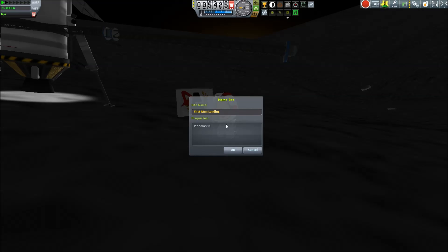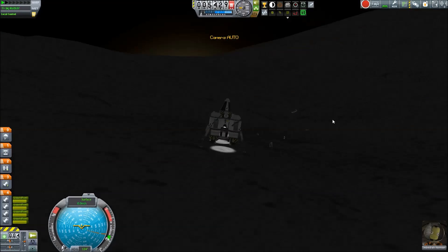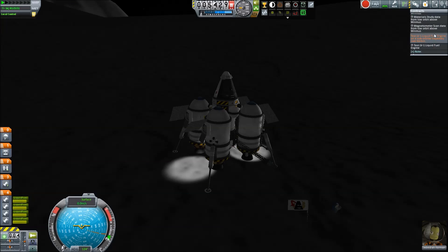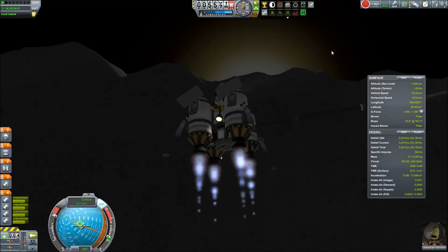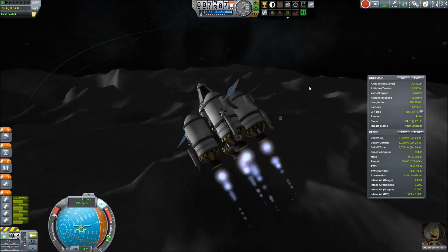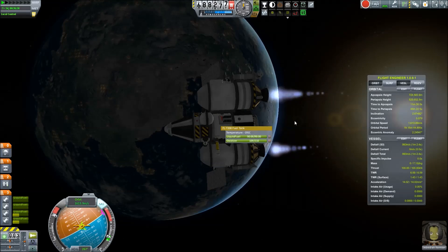So the flag — the first Mun landing. Jebediah was here again. Now we have all the data required for our contract. We also had a second contract which stated we were supposed to test a small engine — the LV-1R — on the side of the craft when we were in an orbit of 33 kilometers. We did that.